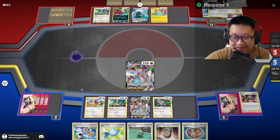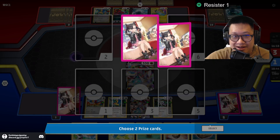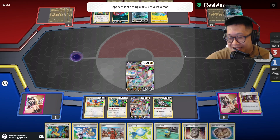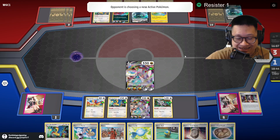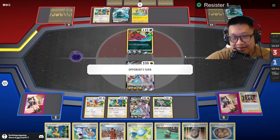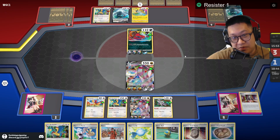Come on, energies — get out of my prize cards. That's not an energy. He missed up — he was supposed to take the Parasol off, but he took away the stadium instead. And now something might happen. This is it — this is the final moment. You kill me, you win.